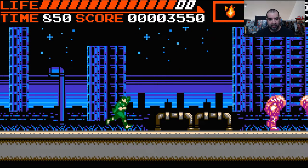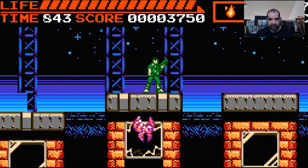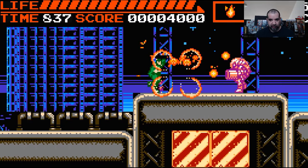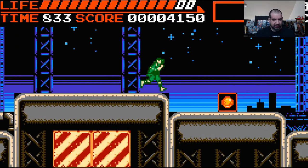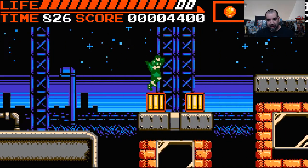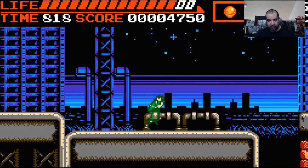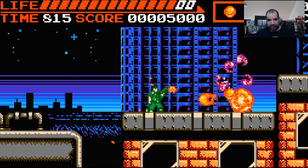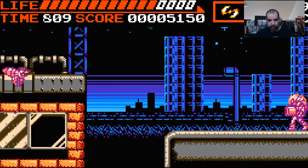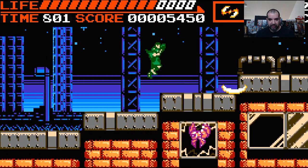I got a flamethrower — it runs out pretty quick. There are a couple of different enemy types on this stage: we have a cannon, these robot guys with guns, and a flying thing. Back to my pistol, which still has pretty rapid fire. I'm just going to run. More enemy types — runners.